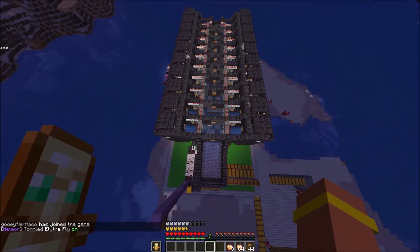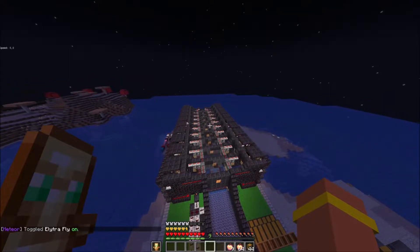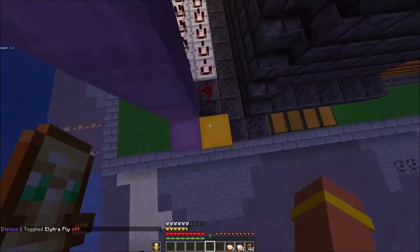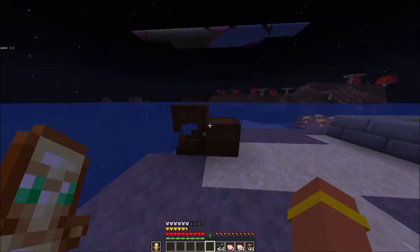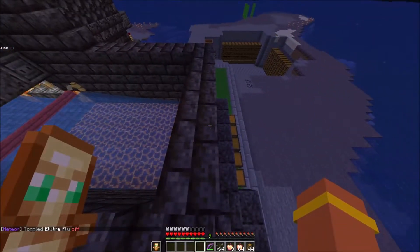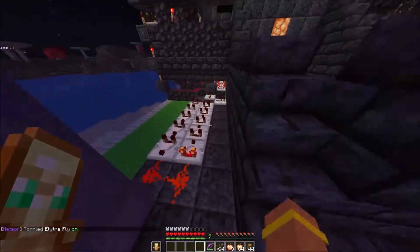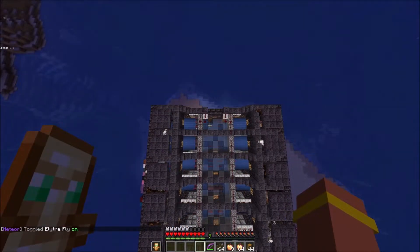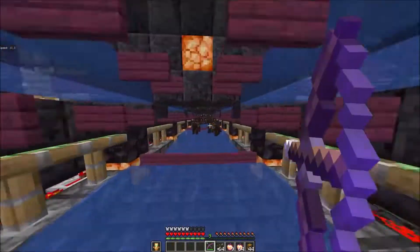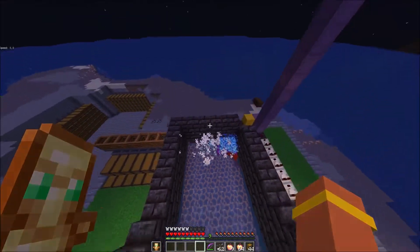The system isn't perfect on servers — pressing the button should shoot all mules invisible automatically and kill them, but a plugin called 'Anarchy Exploit Fixes' interferes. In single player it works flawlessly. So occasionally you'll need invisibility arrows ready in a bow to manually shoot any visible mules. Most will be shot invisible automatically, but just give the remaining ones a manual shot to fix it.